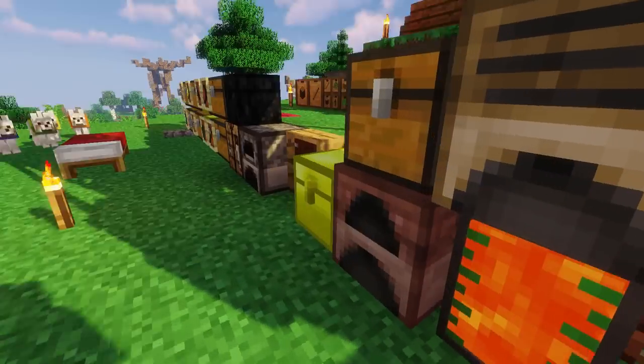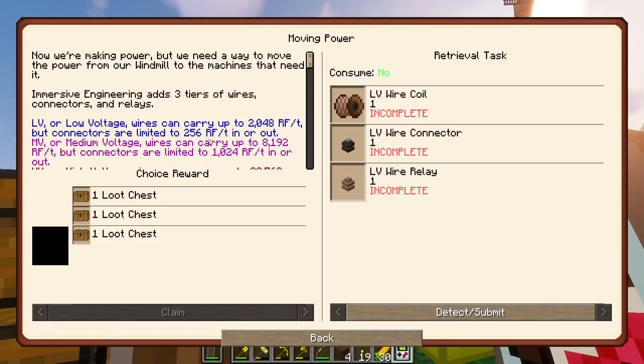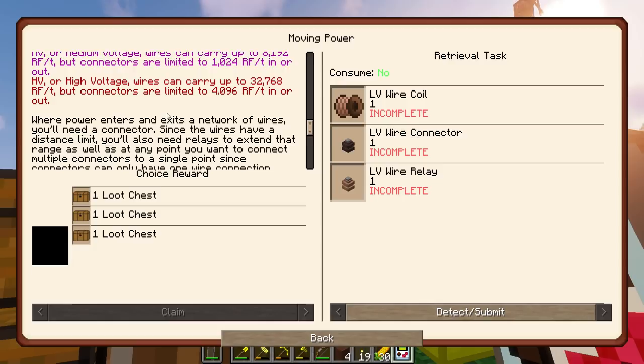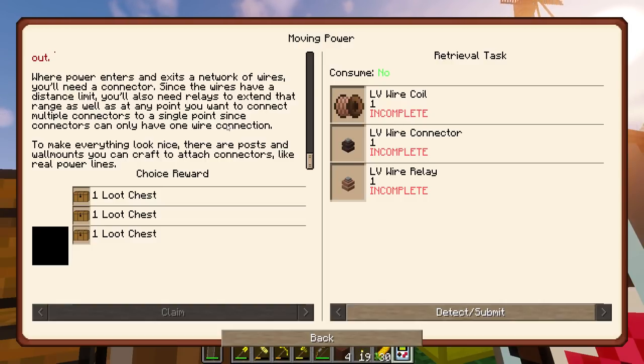I will get some power set up next. Now we're making power, but we need a way to move the power from your windmill to the machines that need it. Immersive Engineering adds three tiers of wires, connectors, and relays: LV, MV, and HV. Where power enters and exits a network of wires you'll need a connector. Since the wires have a distance limit, you'll also need relays to extend that range, as well as at any point you want to connect multiple connectors to a single point, since connectors can only have one wire connection. To make everything look nice, there are posts and wall mounts you can craft, attached like real power lines.